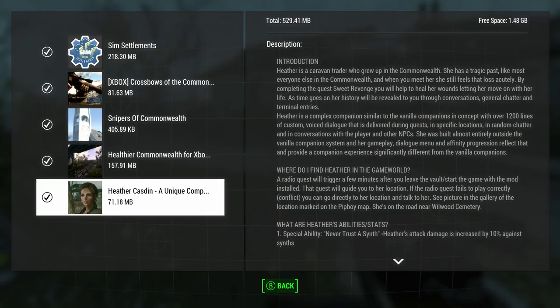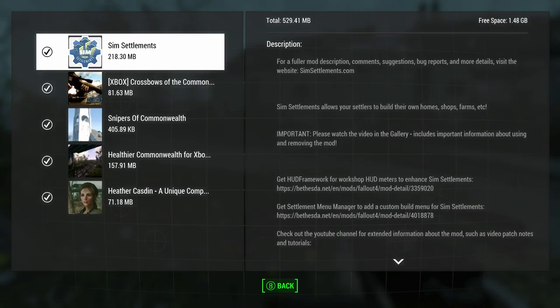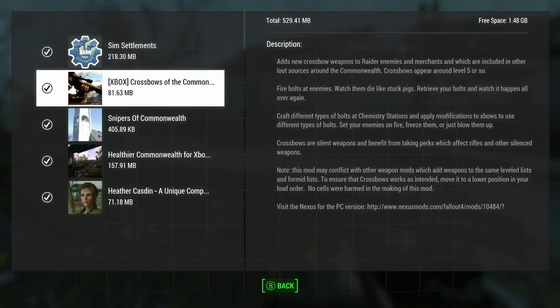Next one here is Sim Settlements - this one's by King Gath. And then the last mod I'll be checking out here is Crossbows of the Commonwealth, which is by Tricky Bane.